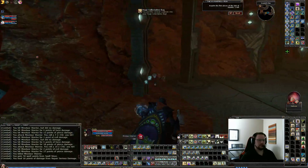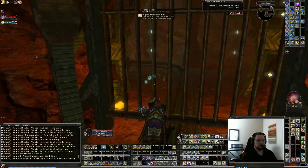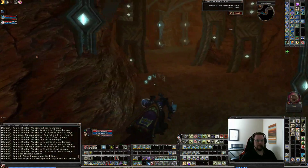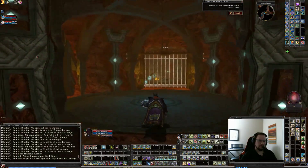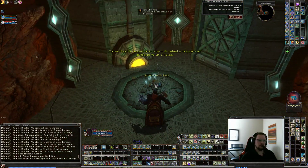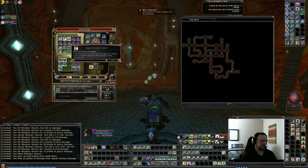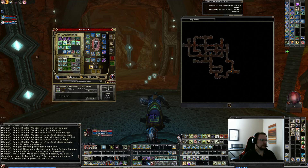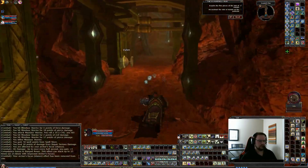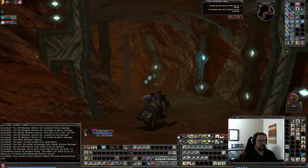Collectible. And collectible. The key unlocks this. 'You have found the left.' And another collectible. 'Turn to the pedestal at the entrance and reconstructing the idol of Hallamore.' As you can see, I have the idols in my inventory — so you need the inventory space. Let's see if the hire pulls that lever, if that will open this gate. I'm pretty sure it does. Yep, cool.